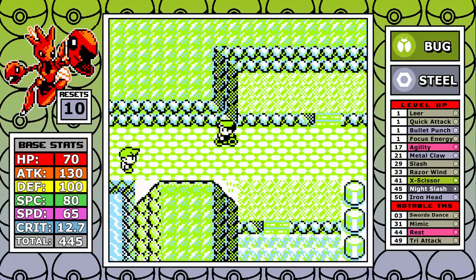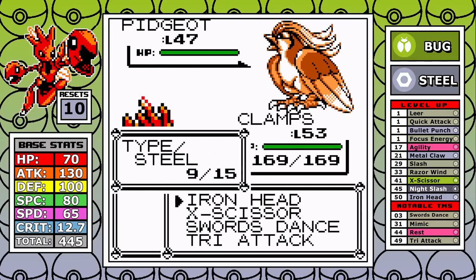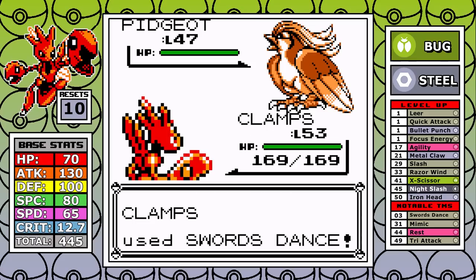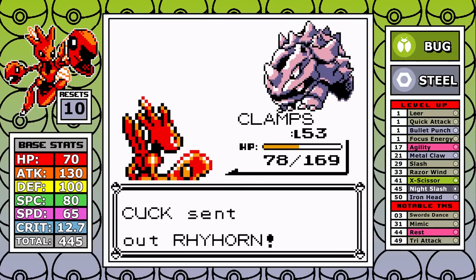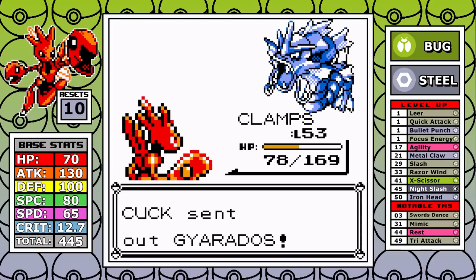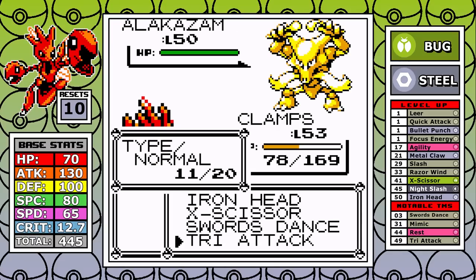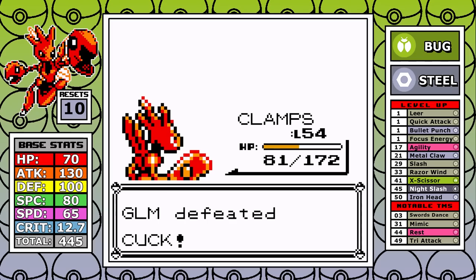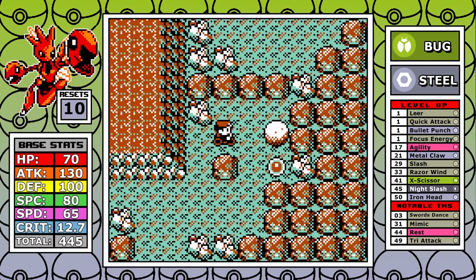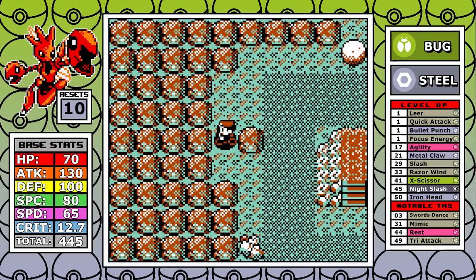We finish up the gym section: Rhyhorn with Rock Blast pelts me below half health after I set up, but the boost along with super effective Iron Head is enough for a clean sweep. Rival number six at this point in the run we're essentially at maximum power. I fully set up Swords Dance on Pidgeot, get a little low, but it's similar to the Giovanni fight — then a quick clean sweep through the rest. I have Tri Attack to thank for Gyarados going down, since I doubt a resisted move with max boost would have done it.